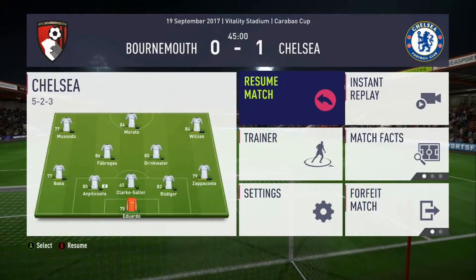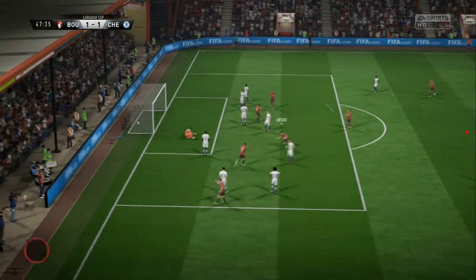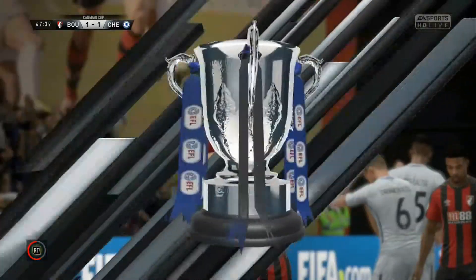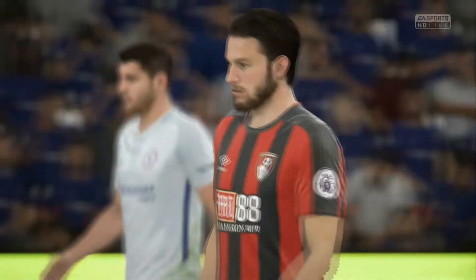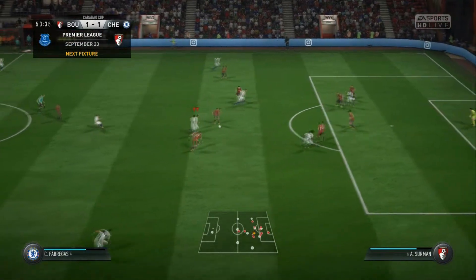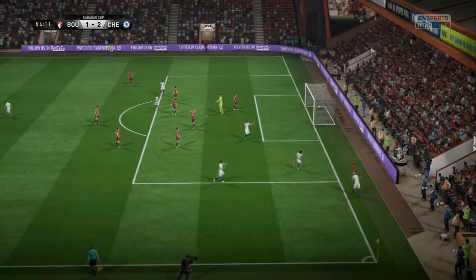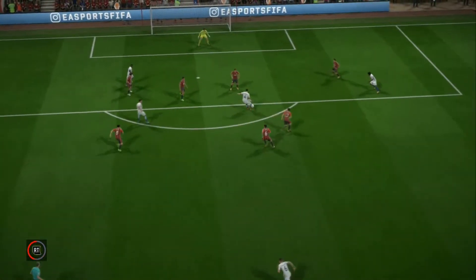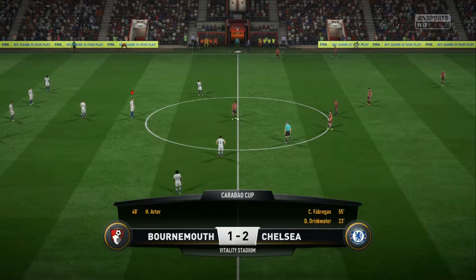Into the second half — hope we can confirm the win. Ball into the middle for King — Rudiger — Arter — into the back of the net. Not well defended at all; Bournemouth have started the second half brightly with Arter not being picked up and Fabregas making a pointless tackle. It's Bournemouth 1, Chelsea 1. Morata, Musonda, back to Morata — can we get the shot away? Fabregas — lovely goal — 2-1! Straight back in front, Fabregas with the lovely goal — it's the two central midfielders at Chelsea scoring the goals today. It deflected off the defender's leg and into the bottom corner. 2-1 Chelsea.